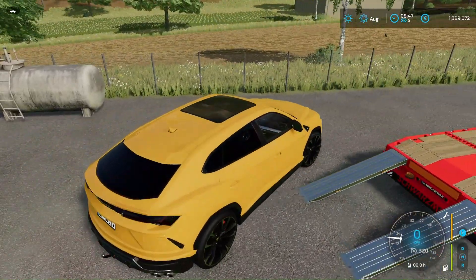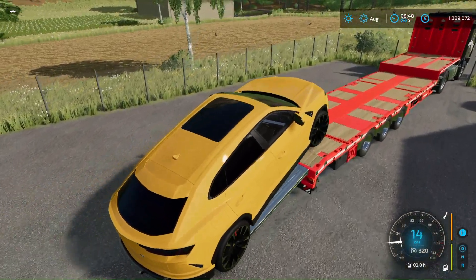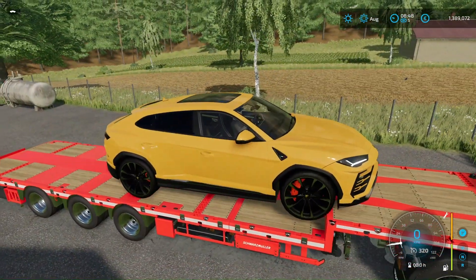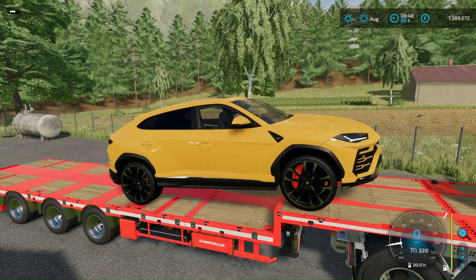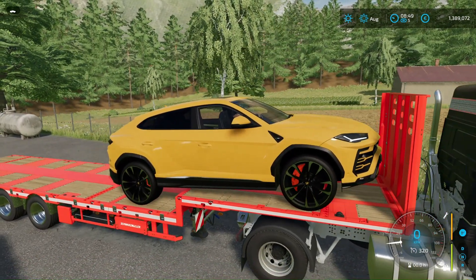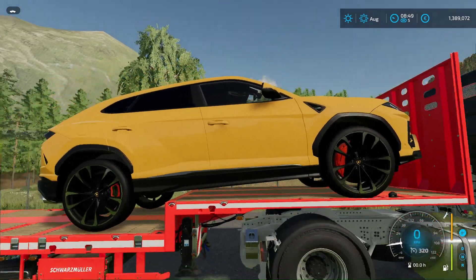The interior here is of course premium quality — it's a Lamborghini after all. Let's get it on our trailer. I don't know if all the cars will fit, but we will certainly try. The bumper may have hooked slightly, but we have air suspension, so everything is in the best traditions.